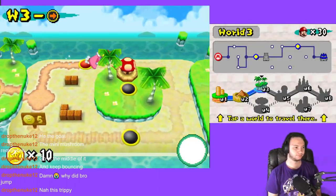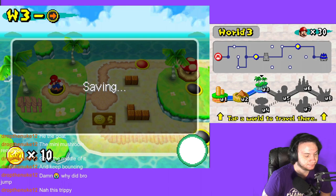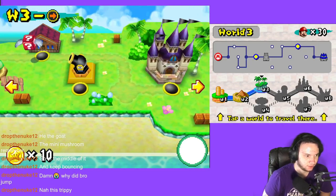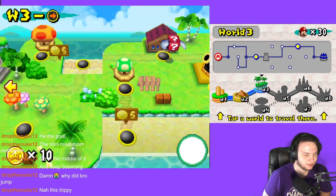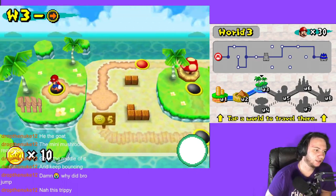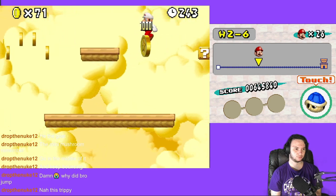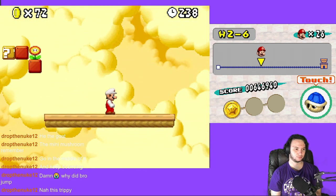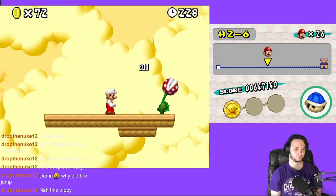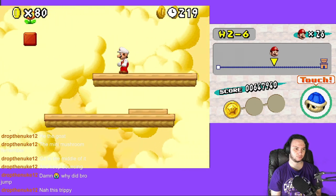Pretty easy though. Looks good. Yeah, I'll save. Oh, a ghost house — and there's a cannon secret exit, of course. All right, so tomorrow I'll do World 3. Yes sir.